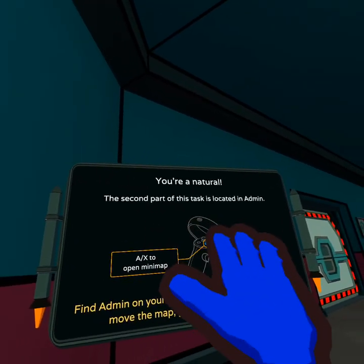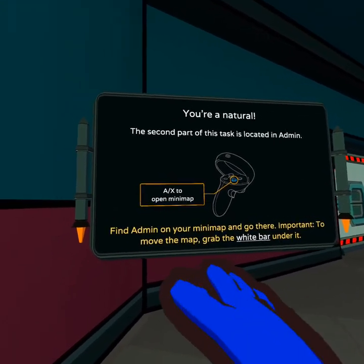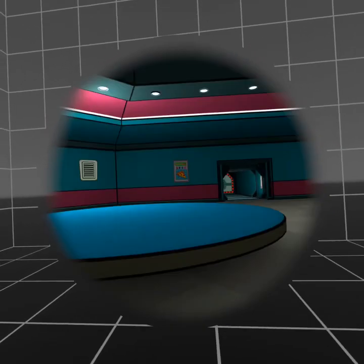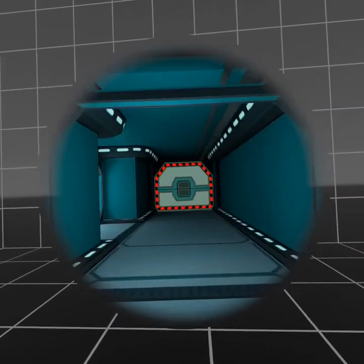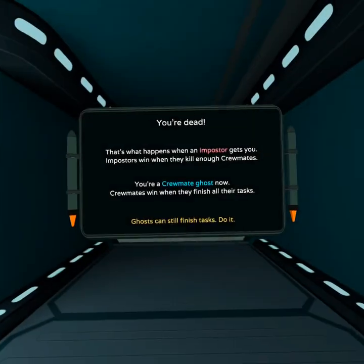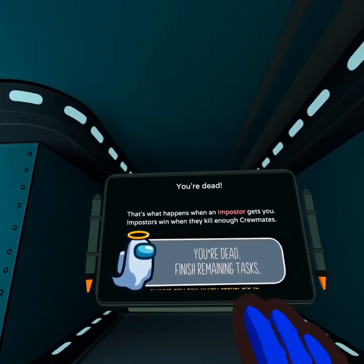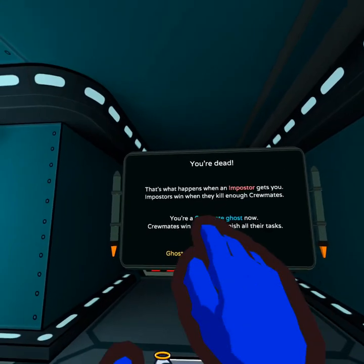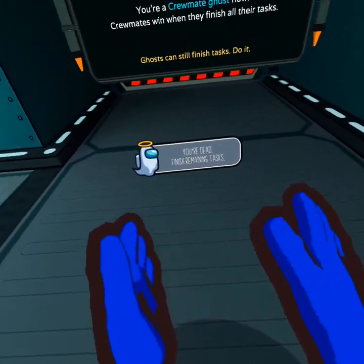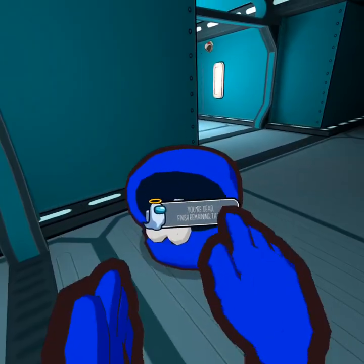The second part of this task is located in admin. Find admin on the mini-map — grab the white bar under it. I'm pretty sure it's easy to find admin. Holy guacamole, I just got killed! Whoa, I'm dead. This is what happens when an imposter gets you — imposters win when they kill enough crewmates.